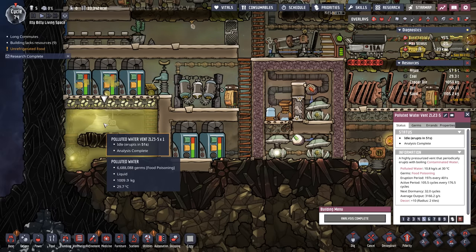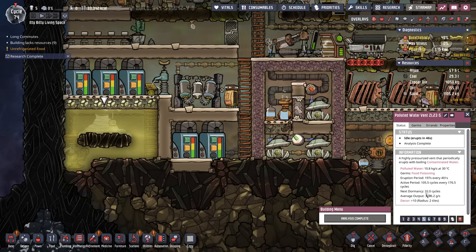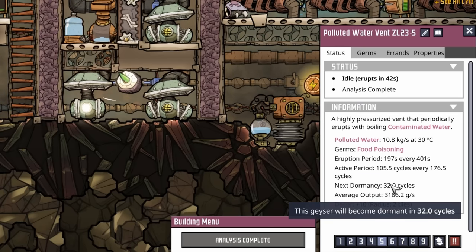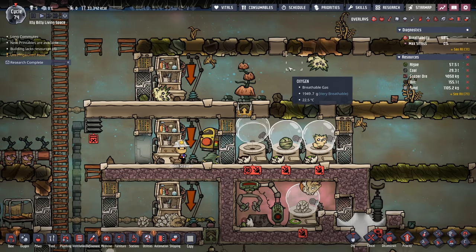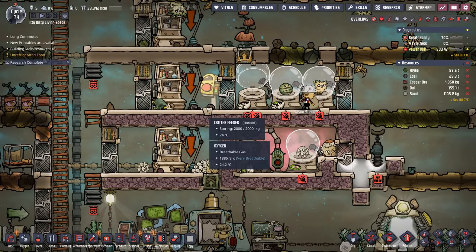The next thing we're going to work on is the water system in general. This monster vent here isn't going to go dormant for another 32 cycles, so I'd like to stock up as much water as we can before it does. After all, this water is supplying our oxygen system and feeding a wonderful arbor tree that is providing branches for the pips, which are providing dirt to the sage hatch, giving us a little bit of coal.